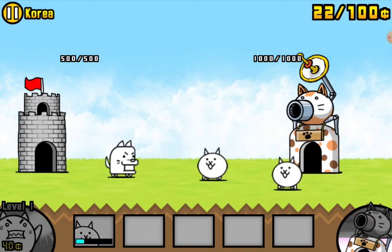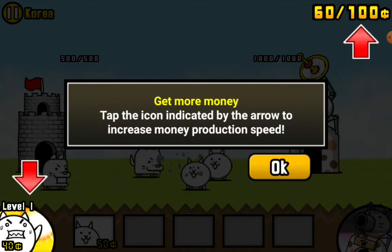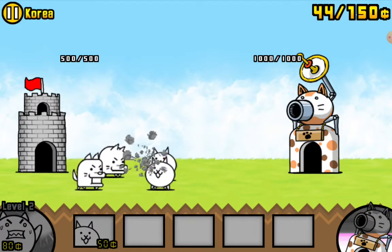So I get the game. Get more money — tap on this icon and use the arrow to increase the money production speed. Get more money. The capacity of the wallet also increased and gives you more resources and advantages. So they give us more money.